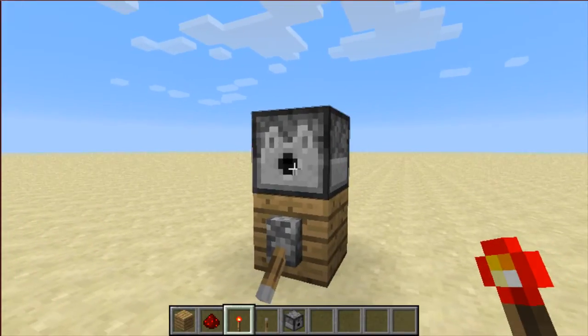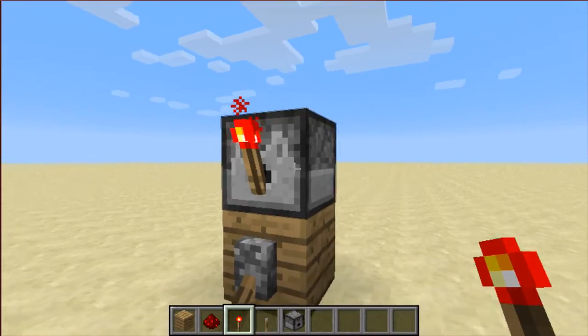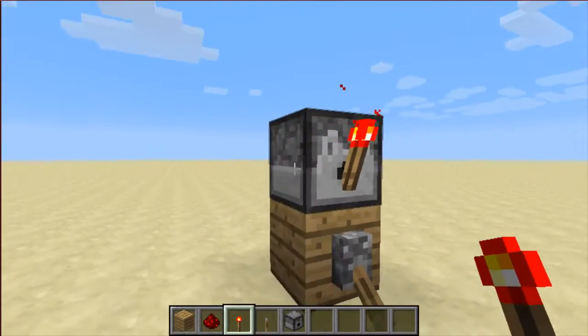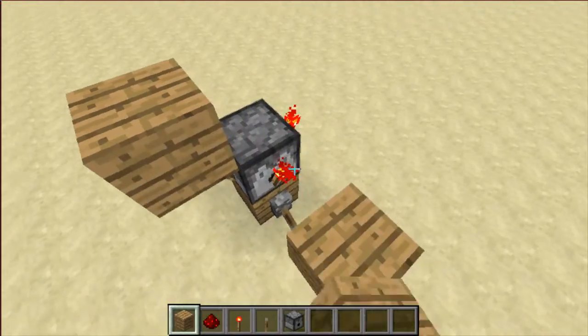Due to the fact that you can now hold shift and place blocks on a dispenser, you can place torches on all three sides. Then place the block on top of the torches.